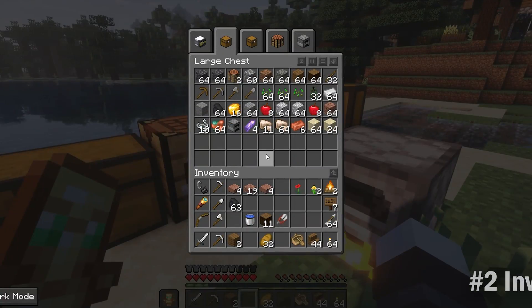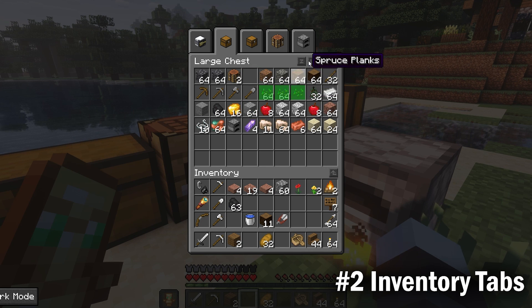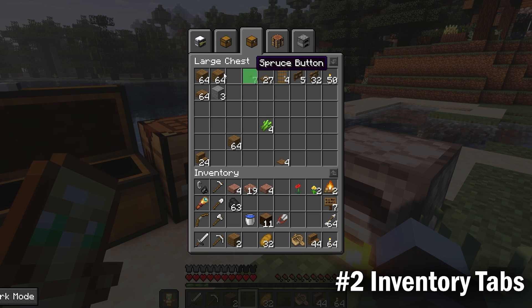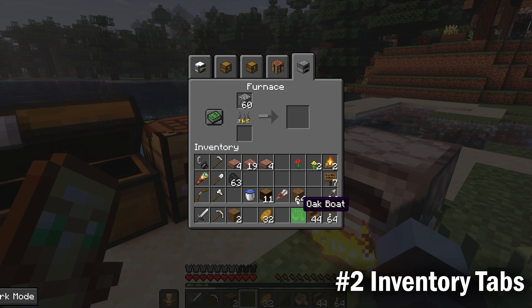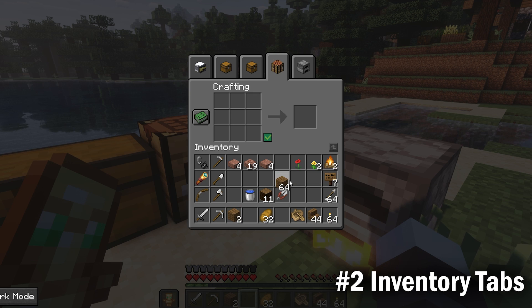The next mod is Inventory Tabs, which allows you to access other inventories without ever having to leave the GUI to walk and look around for the place you need. This is very useful for transferring items quickly from one place to another. It's a small time save for inventory management, but it's definitely paying off in the long run.